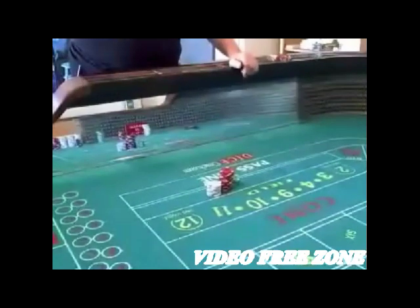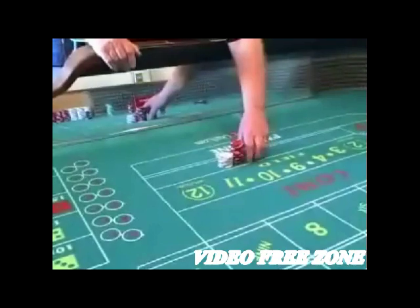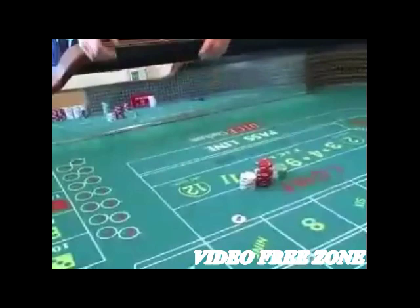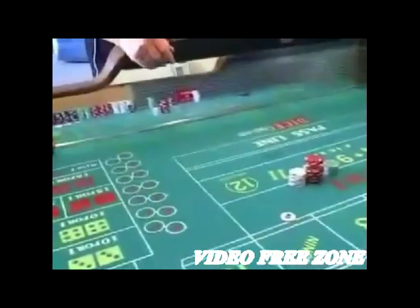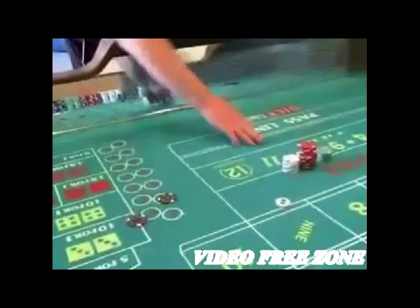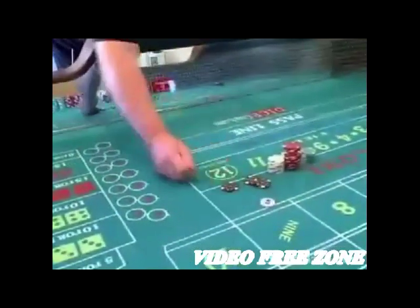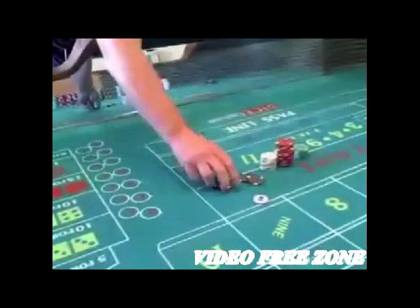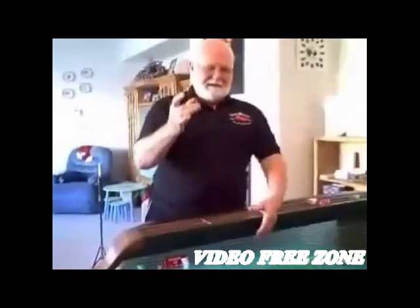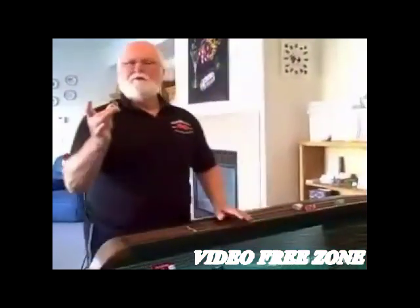They won't hand the chips directly to you — they'll put them on the come. In this case there's $300 in chips, so they would give me back three black chips. The dealer puts them out here on the come, you pick them up, and thank you very much. Now you take three chips instead of 20 chips to the cashier's cage.